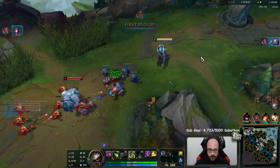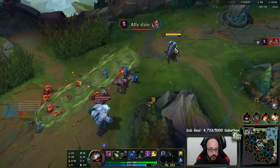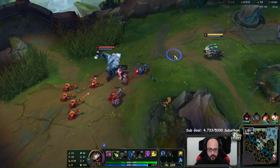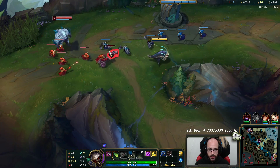What I'm going to do is Seraph's Embrace into Liandry's. Liandry's with your E slow is pretty huge - tons of damage. Plus if you hit R from far away with Liandry's, just a ton of additional damage.